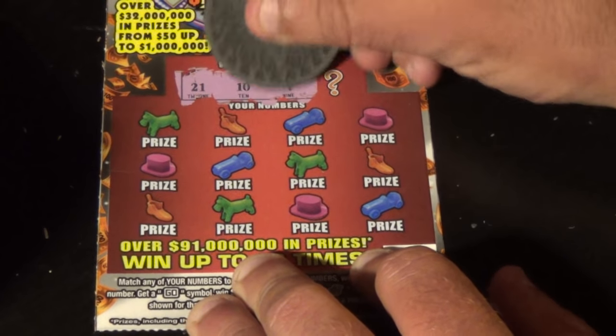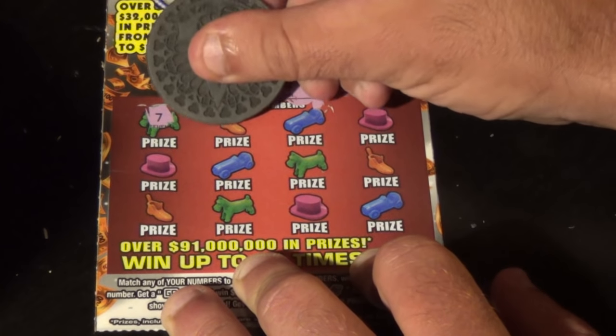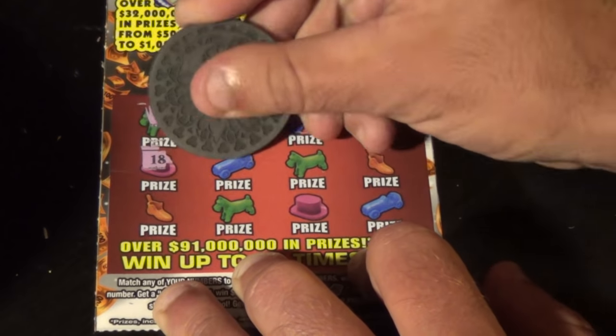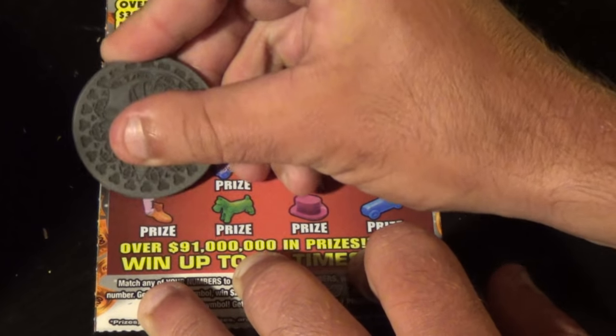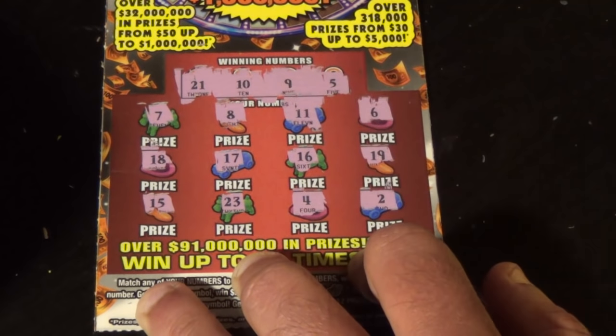On to the second Monopoly Jackpot ticket. Winning numbers: twenty one, ten, nine, and five. Numbers revealed: seven, eight, eleven, six, eighteen, seventeen, sixteen, nineteen, fifteen, twenty three, four, and two. Those two were no good.